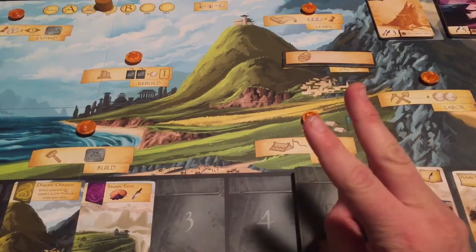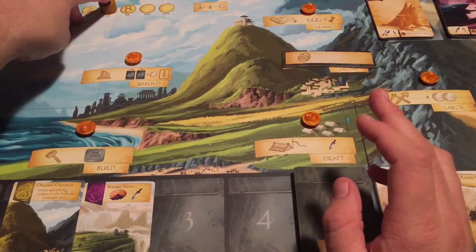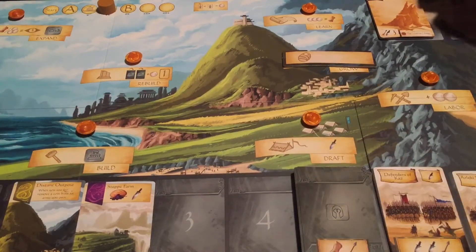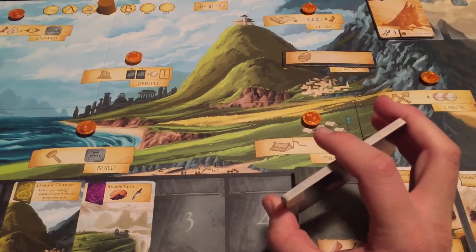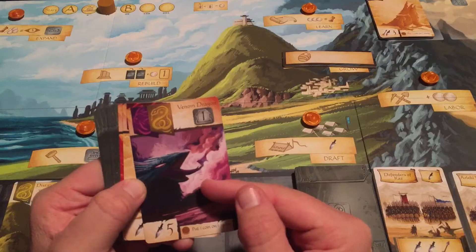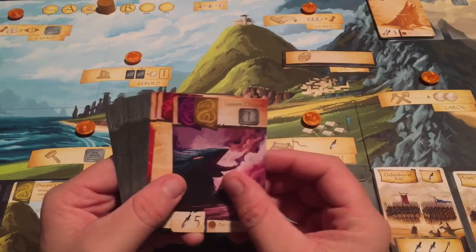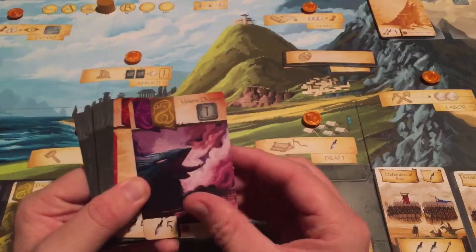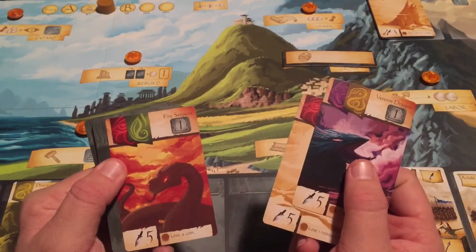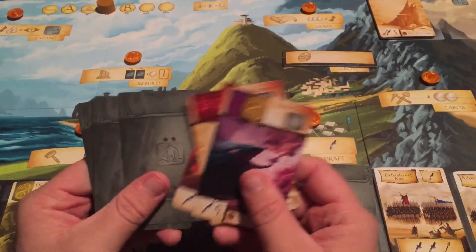That's only something you'll come across in round two, because when round three comes along and you defeat your titan, you get attacked by the level two titans. At the beginning of the third round, these level two titans are going to come and land on your player board, and at the end of that round they're going to attack you. Some of my favorites include the Venom Dragon, the Scorpion, and the Red Serpent — really cool-looking monsters that could possibly show up.